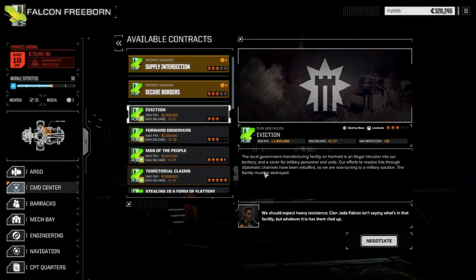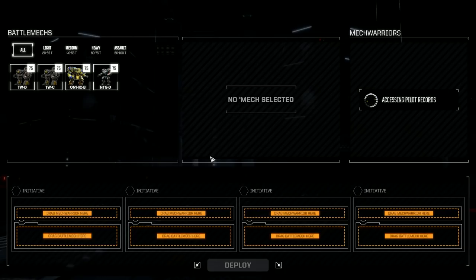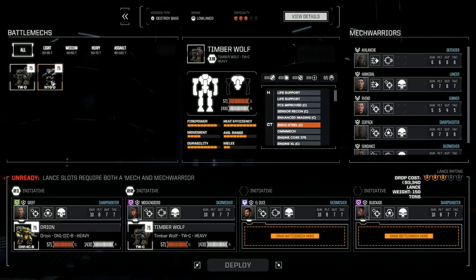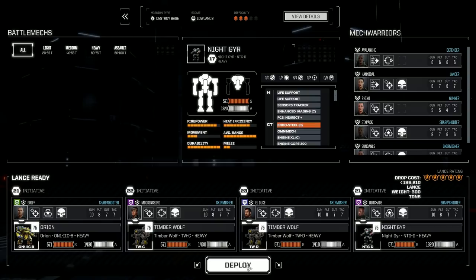We're going to take a quick mission here. We're doing Eviction against the local government — Destroy Base. I think we'll go down the middle; we should be able to make the monthly report with this. Let's accept this mission. We're really going to have to work hard to get these mechs working well. Let's get the Orion, the C, the D — and here we go. Let's deploy and get it done.